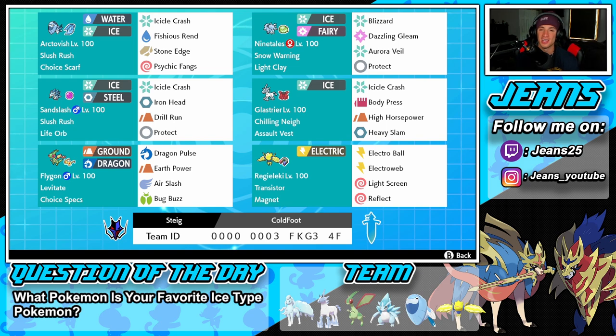Bottom left is one of my favorite Pokemon in all the games — Flygon. Awesome Ground and Dragon typing, Levitate ability, Choice Specs as the item, and a move set of Dragon Pulse, Earth Power, Air Slash, and Bug Buzz. Cannot wait to use this Pokemon as a back-end and pick up some KOs.